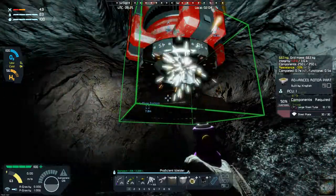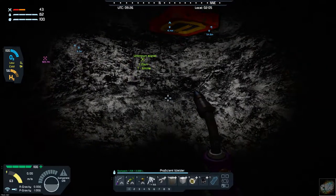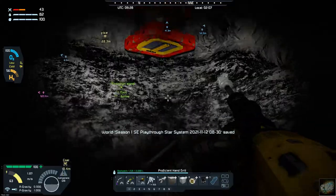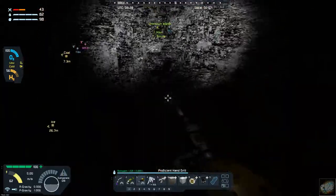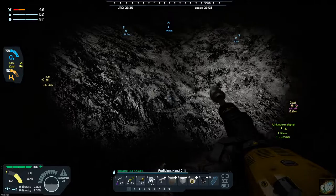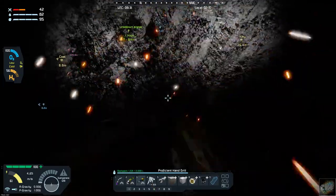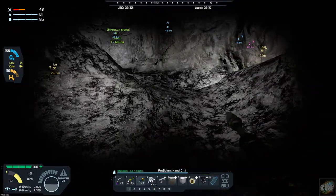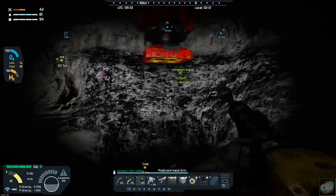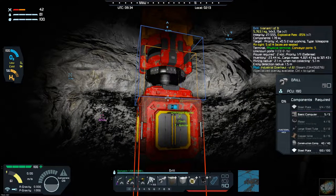I'm going to have to kind of drill out around underneath, but let's get this advanced rotor back on here. There it is — all right, pop that on, let's get it welded up. Now I'm going to have to drill out down underneath it here. Let's see if this will fit — if we can at least get the wireframe on all of the drills. Still got to drill out some more.